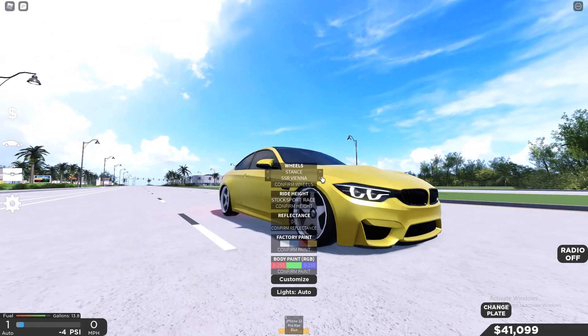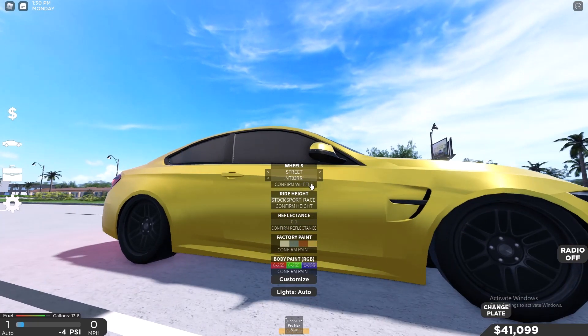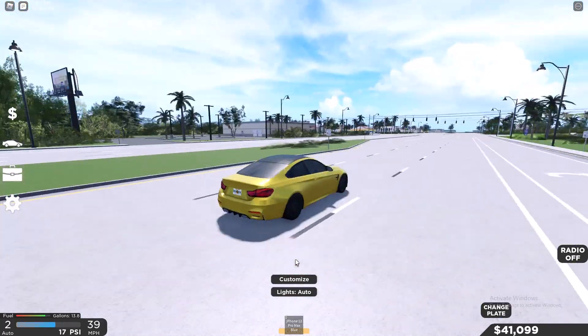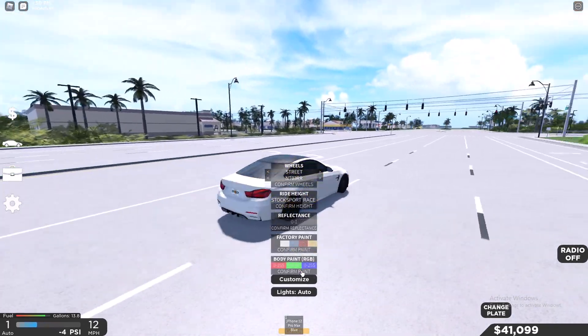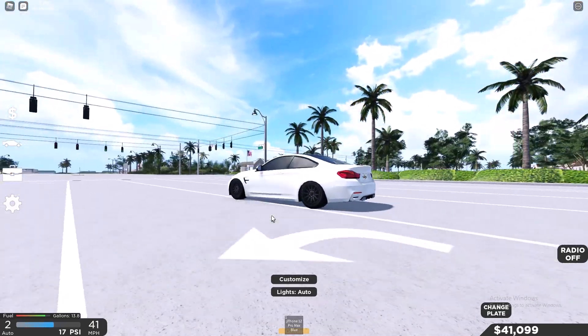Let's check out some other options. Let's put this on the M4. Ooh, that looks pretty nice — black rims. Looks really nice. Let's see this thing in white with black rims — ooh, that looks really clean. Black rims, white M4. Pretty clean.